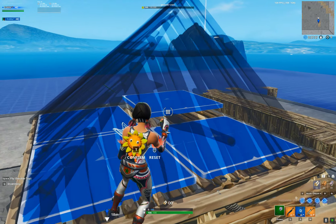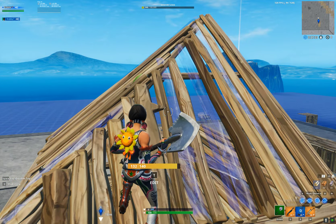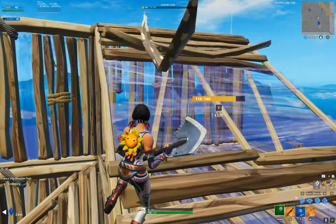Edit through the top right corner of your cone, and it's going to turn it into this. Then what you're going to do is you're going to place 4 walls, a ramp, and a floor — or a floor and a ramp.